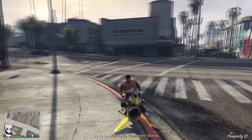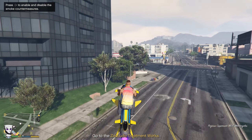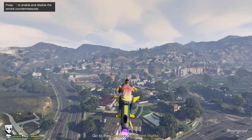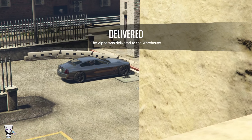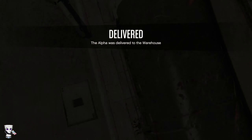Although it's not absolutely necessary, having an Oppressor or a Buzzard can make this significantly faster and a whole lot easier — you'll be able to travel from area to area quickly and not waste any time. Now that we've successfully delivered our car, go ahead and grab the Oppressor or the Buzzard.